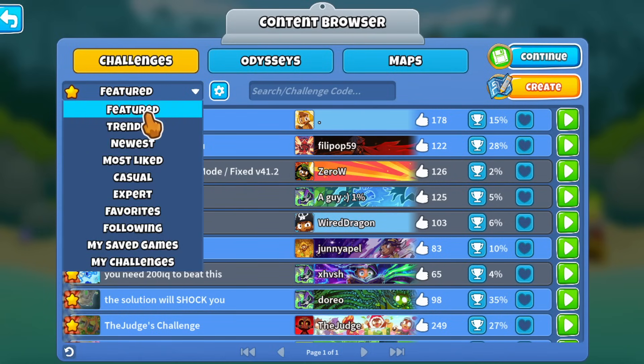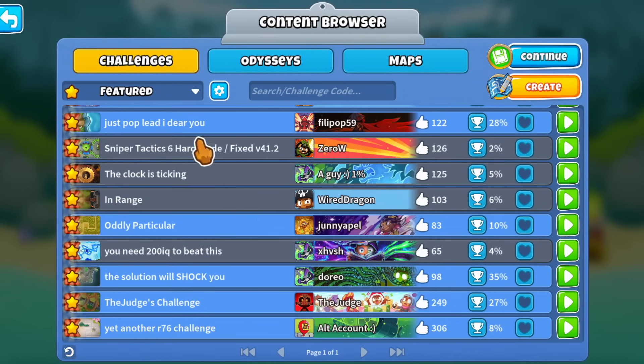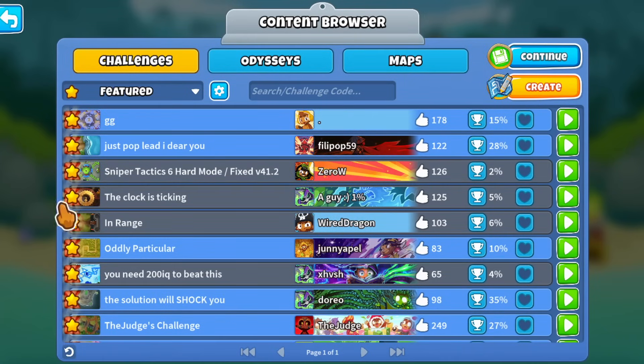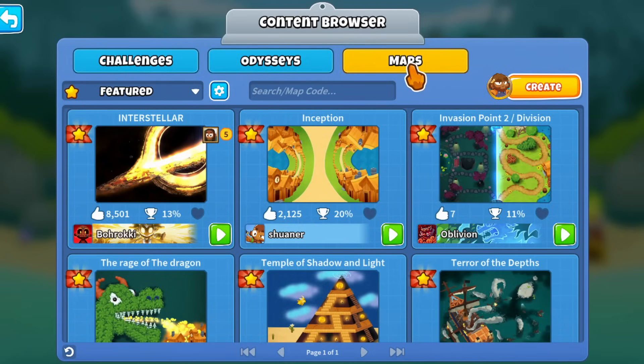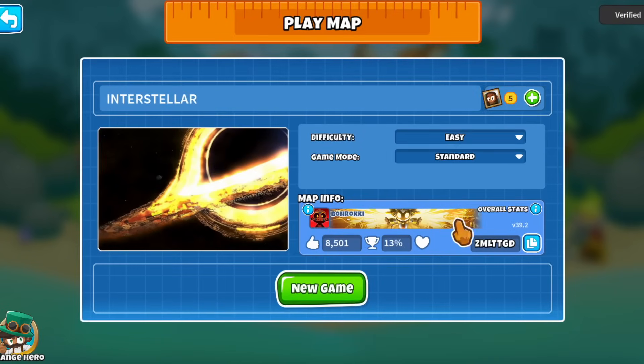The way they're implementing this is with the accolades system. There's a new feature tab that didn't used to exist. The featured challenges in this case are going to be changing - they'll be manually selected, probably. And this also works with maps. Let me click on this map because apparently someone has already given it five accolades.